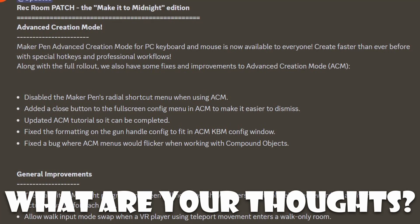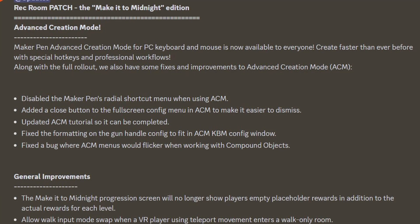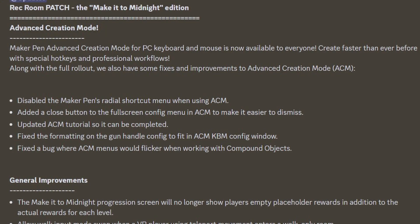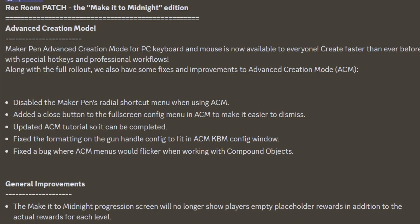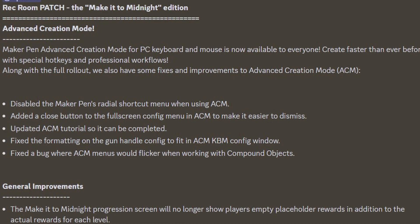They disabled the MakerBand's Radical shortcut menu when using Advanced Creation Mode, added a close button to the fullscreen config menu in Advanced Creation Mode to make it easier to dismiss, and updated the Advanced Creation Mode tutorial so it can be completed. They also fixed the formatting on the GunHandle config to fit in the Advanced Creation Mode KBM config menu.